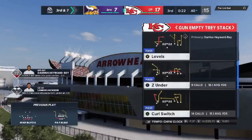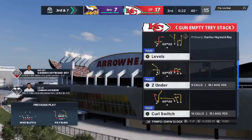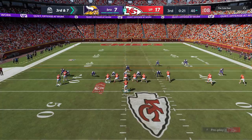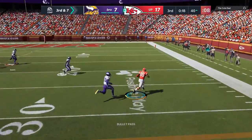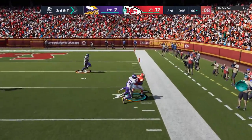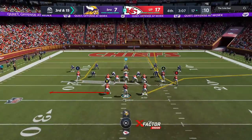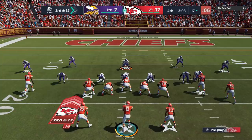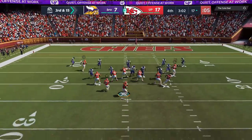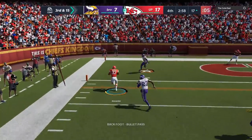Another really good pass play I like to use is the curl switch out of the gun empty tray stack — another really good man-beating play, especially man cover 2. Pretty much every route here beats man. I take the simple zig and we're quickly in scoring range. He keeps hitting me with all-out man blitzes, so I go right back to that screen play — a perfect counter to somebody that's too aggressive blitzing out of man coverage. Sure enough, the wide route is just wide open and we're taking it to the house.